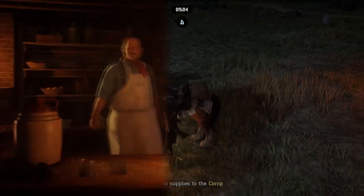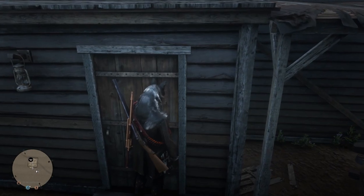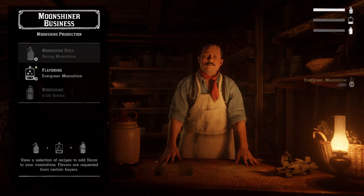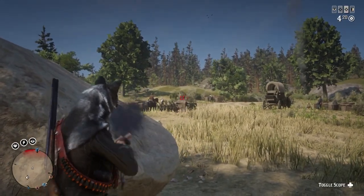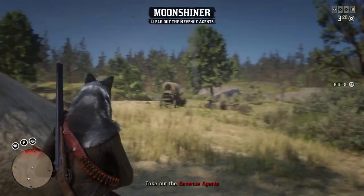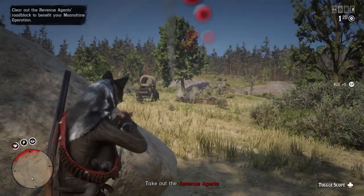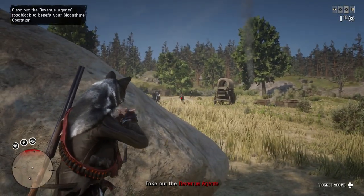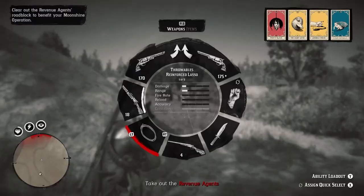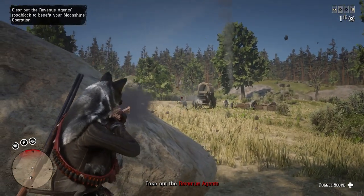Next, set up your moonshine shack — go over there, buy moonshine, add flavor in, and it's completely done. Similar to the trader, you can do missions to reduce the cost of moonshine mash, but this is entirely your choice. Most of the time I don't do them unless they're dynamic events, so I'm usually spending $50, but I still make a very good profit.